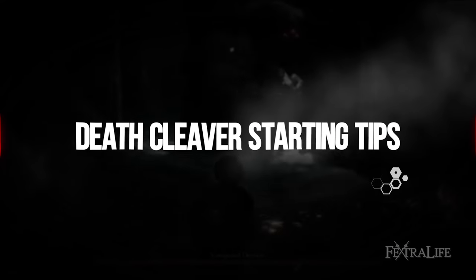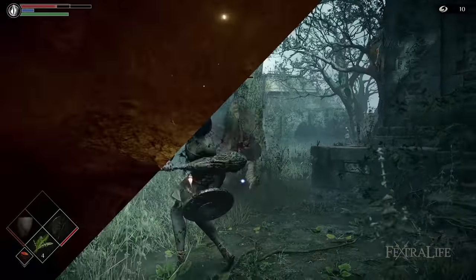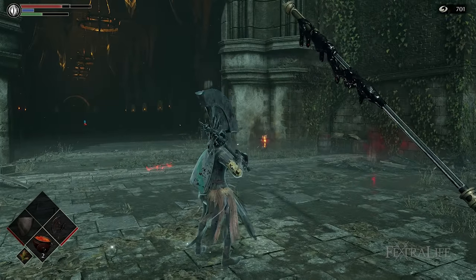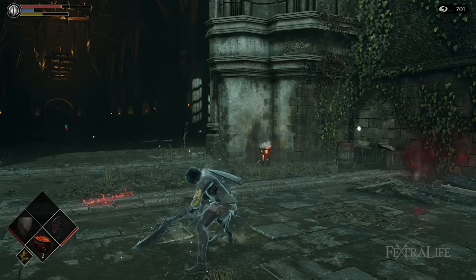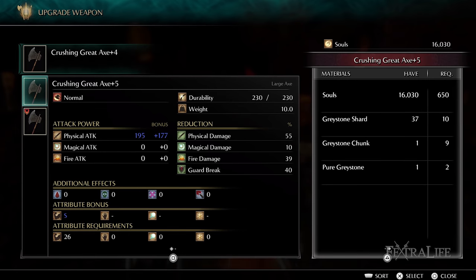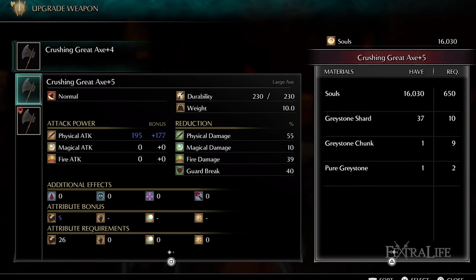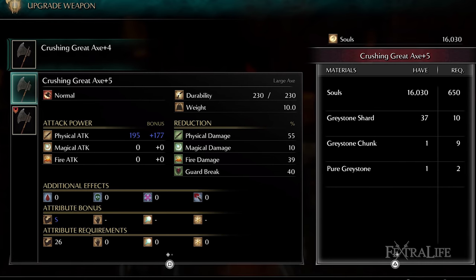The first thing you should realize is that how you are set up at the beginning of the game is not how this build will play out after you get the dozer axe. You can pick up the great axe after you defeat the armor spider to get a better idea of how this build will play, since they have the same moveset. Using the crushing upgrade path, the crushing great axe plus 5 will outperform the dozer axe in nearly every way at 30 strength, which is the minimum strength you will need to one hand the dozer axe effectively. It has more damage — 372 to 340 — it weighs 10 compared to the 22 of the dozer axe, and it has the exact same moveset.